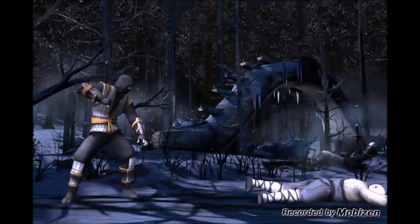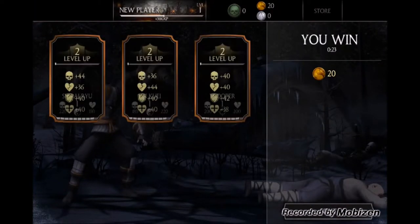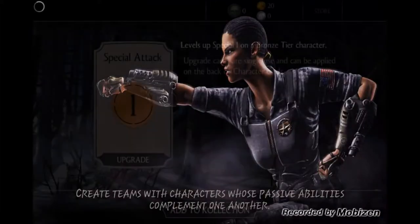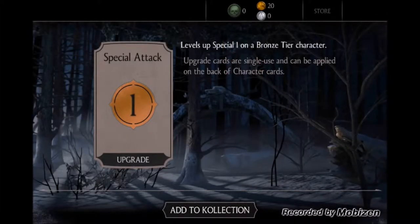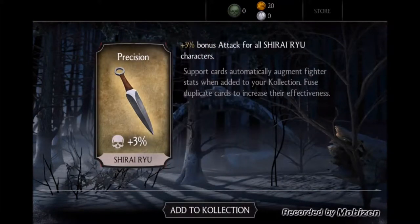500 XP, 20 coins, and it took us only 23 seconds which is not bad at all. We just got a special attack token — the level of special one on a bronze tier character. Upgrade cards are single use and can be applied on the back of character cards. Let's add this to our collection.